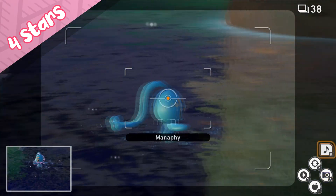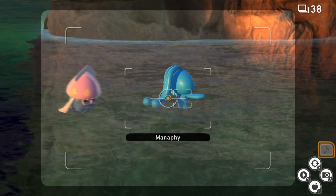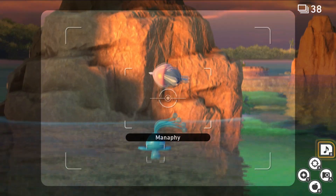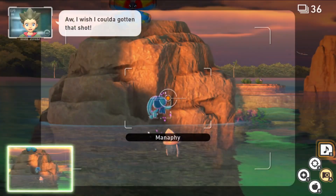It doesn't always do that little jump out of the water — sometimes it'll only do the dance. So what you have to do is just keep spamming that music button. Make sure it's covered in the Illumina aura, so again I'm going to toss an Illumina Orb and spam the music and it's going to do the jump.